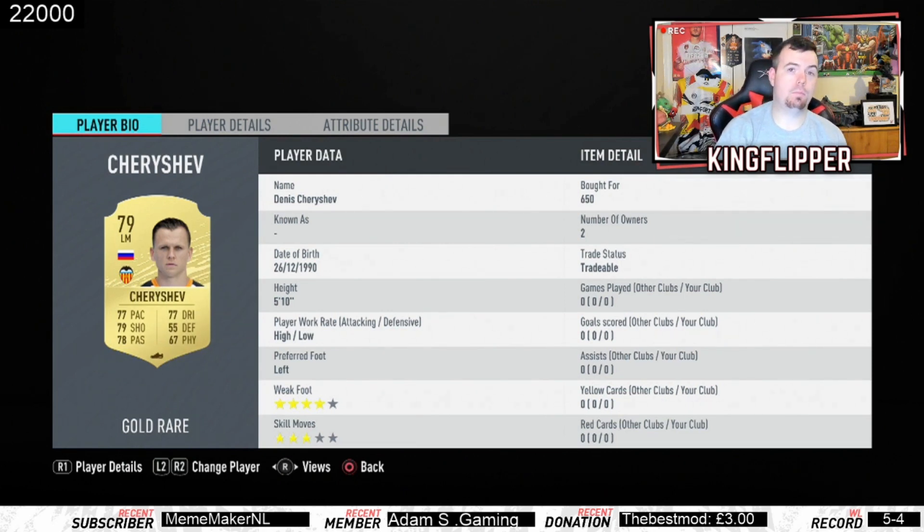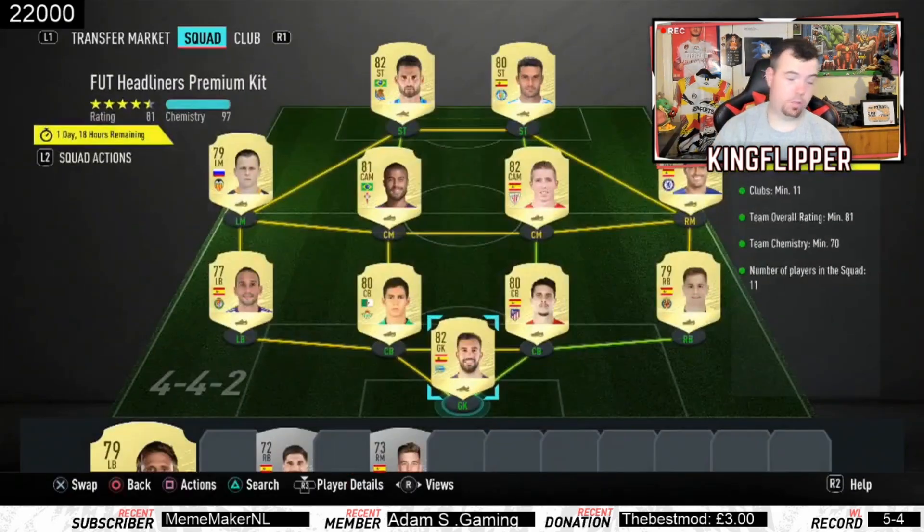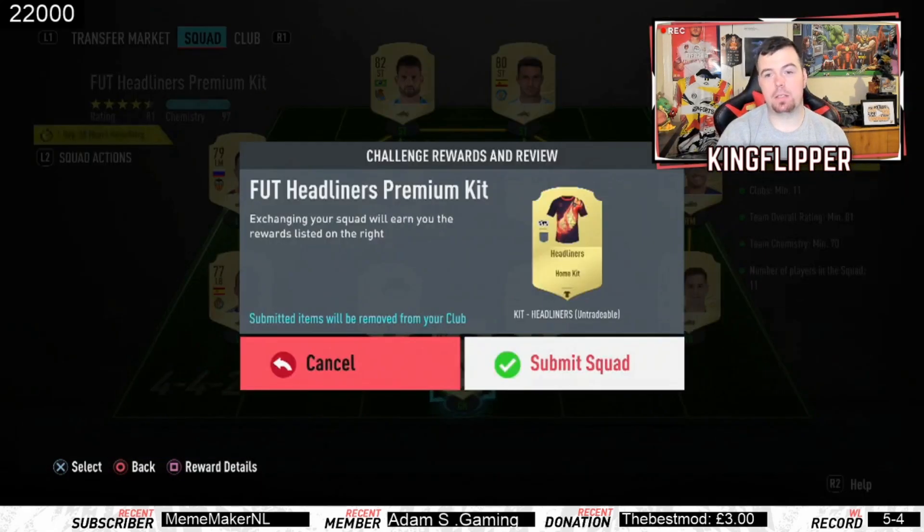You might be able to lower one of the centre backs, like Hermoso, which would be cheaper. Malonia is literally minimum price at 650 coins, and Jose is minimum price at 700 coins. So overall it is a little bit expensive at 7.65K, but it is quite easy to do.